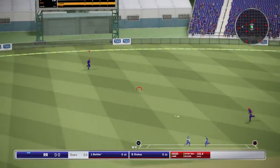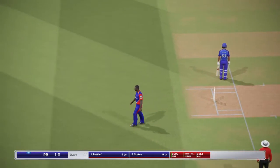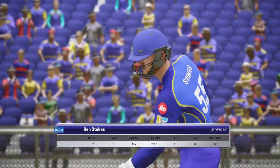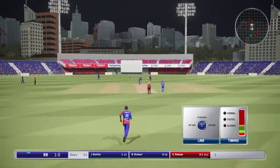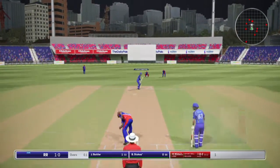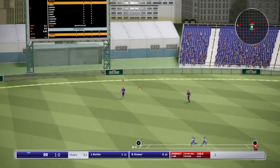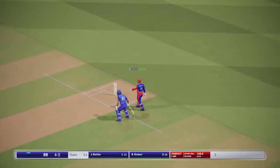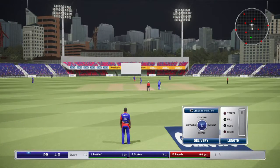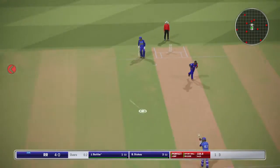First of all, a good inswing delivery but Butler plays it towards the extra cover region for a single. Butler obviously didn't have a good World Cup Super Over and was demoted down the order. There goes Stokes — he has placed it in the gap, the ball was coming into him and it's racing away to the boundary, but the fielder cuts it off and they run three. Ben Stokes had a fantastic World Cup Super Over, eventually winning the whole thing.